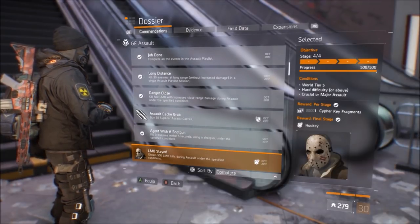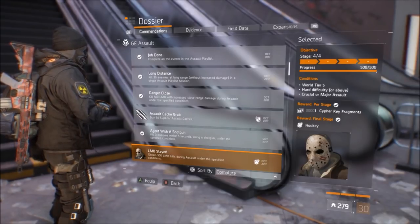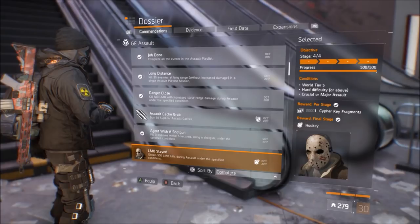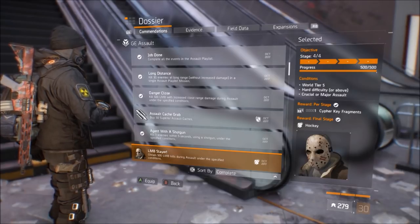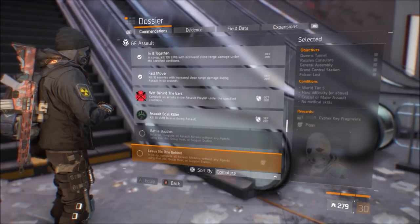The first one is LMB Slayer: obtain 500 LMB kills during Assault under the specified conditions — World Tier 5, Hard difficulty or above, Crucial or Major Assault. This one is very straightforward, just get 500 kills. It is in stages and you'll get it just over the course of the weekend doing the global event — not a whole lot to it.